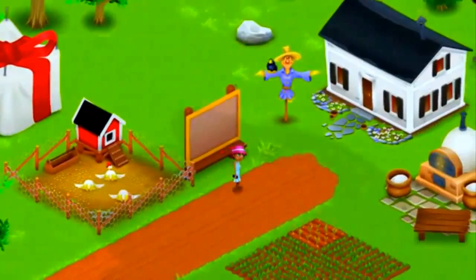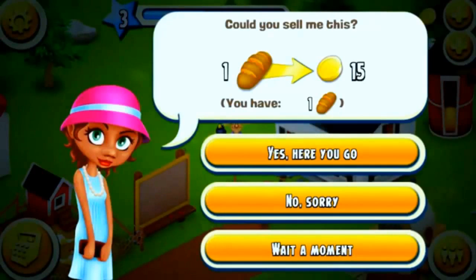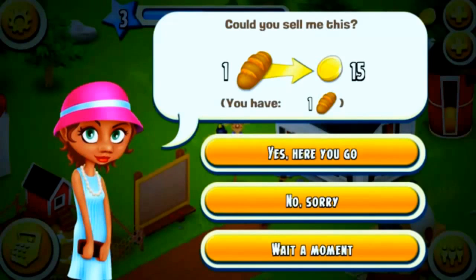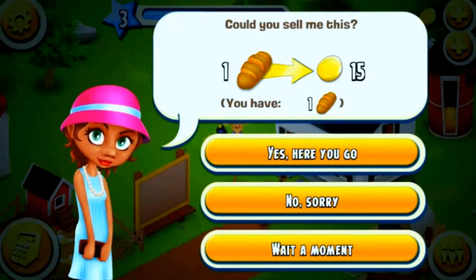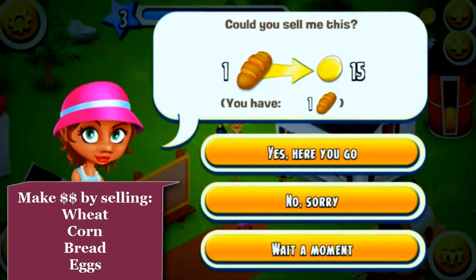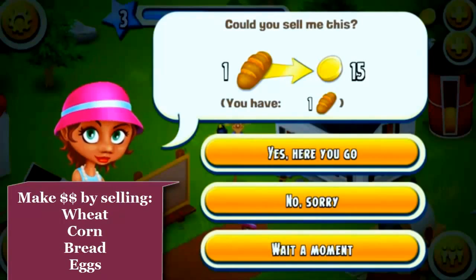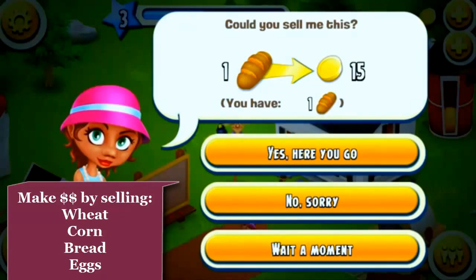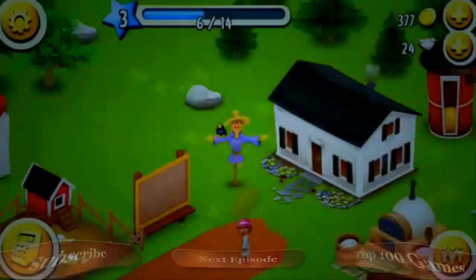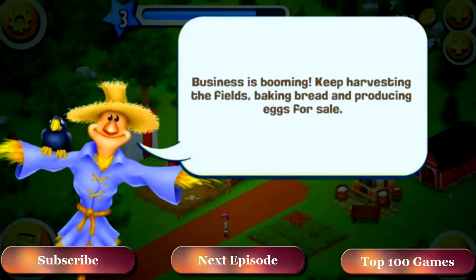Here comes our second townsperson. It looks like she smells our bread! They're going to ask you for different supplies. Only give them supplies that you have plenty of and that are quick to replace. For example, bread only takes five minutes to replace, wheat takes two minutes, corn takes five minutes — all easy, go ahead and give it to them. Eggs, give it to them. Milk, sometimes if you have enough milk, go ahead, give it to the townspeople. This is going to help you get achievements, and achievements give you diamonds and experience points. So we're going to go ahead and say yes.